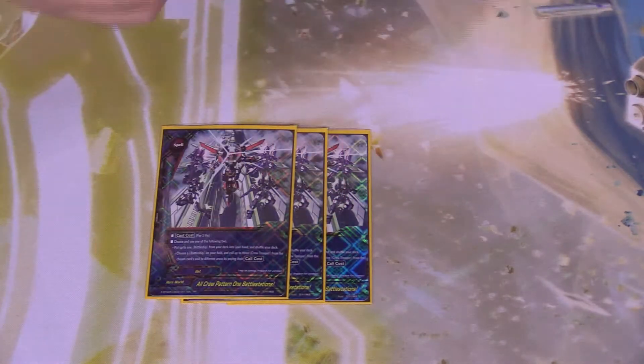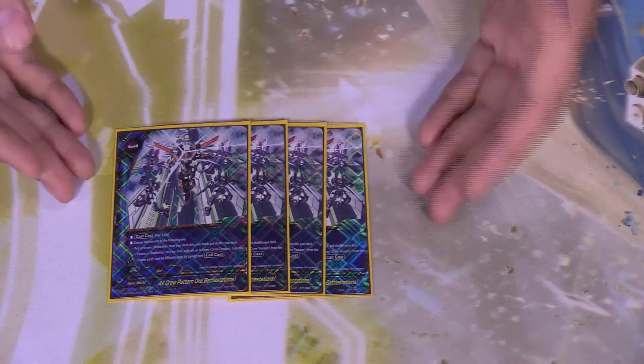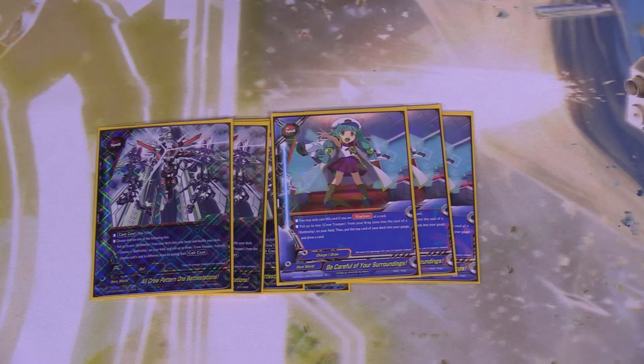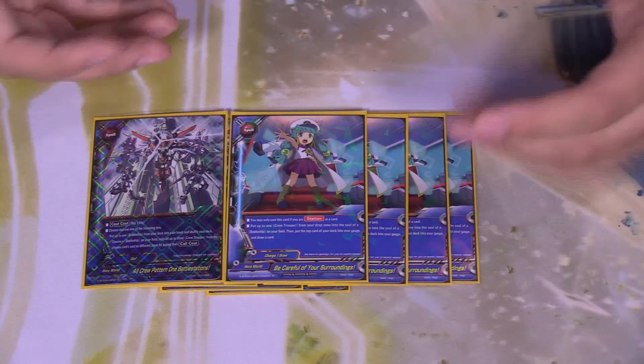Now for our spells. Four copies of All Crew Pattern, One Battle Stations — pay one life, choose one of the following: put one battleship from your deck into your hand and shuffle, or choose a battleship from your field and call up to three crew troopers from that card in different areas, paying their call costs. It's a searcher to get Satsuki out, which is great since you only run one Satsuki in the deck. Four copies of Be Careful of Your Surroundings — cast this at your station card; put up to one crew trooper from your drop zone into a battleship's soul on your field, then put the top card of your deck into the gauge and draw a card. You can even use it just to gain gauge and draw.